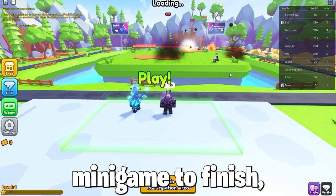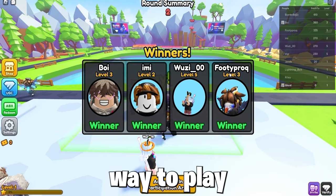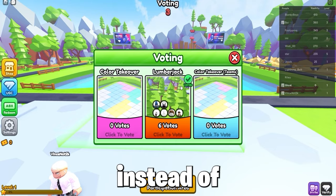Wait for the minigame to finish, then vote for one and play. This is a fun way to play and earn the free item by winning and leveling up — it's a cool game to get a free item from, as it's quite easy and fun to play instead of going AFK.